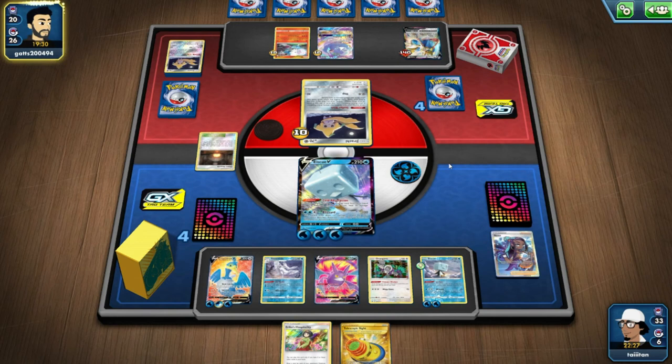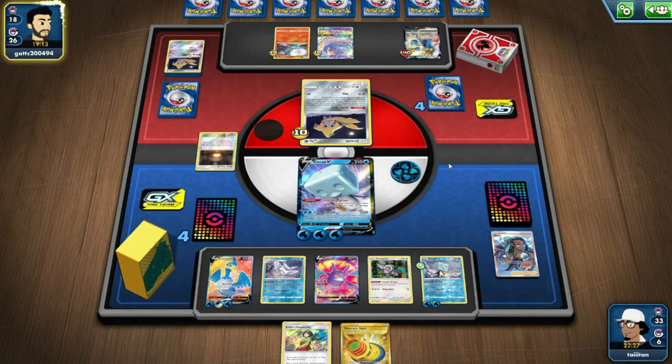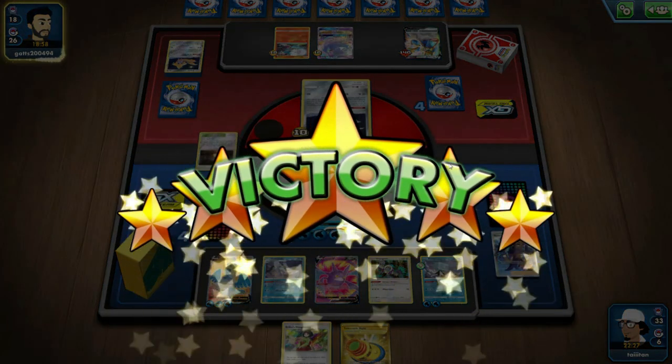Eternatus VMAX will not even be seen anymore — thank God, because that was such an annoying deck. It was just so annoying for me because I like Psychic Pokemon, and since most of them are weak to Darkness right now it's not great. I like Dragapult — I really do, I think it's my favourite VMAX, and it's just such a shame. Yeah! Cool! Sick!